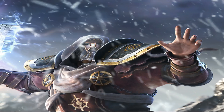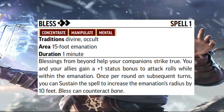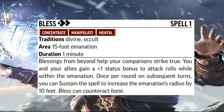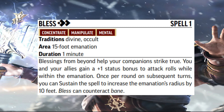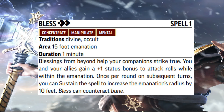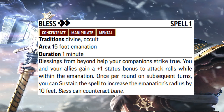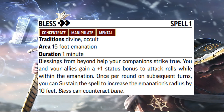The same is true of Bless, except for a couple of things. First, it starts off as a 15-foot emanation, and of course it gives a plus one bonus to your allies' attack rolls. Overall, increasing the area is a big deal. With the original versions of Bane and Bless, it took way too long to affect who you wanted to affect unless they were right next to you. Now it is much easier.